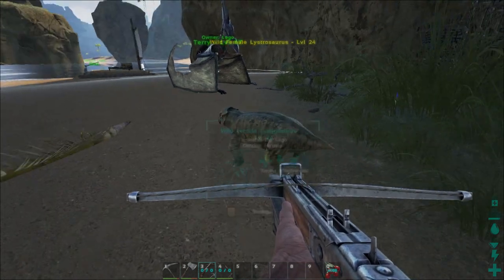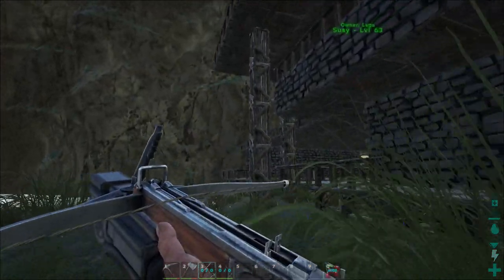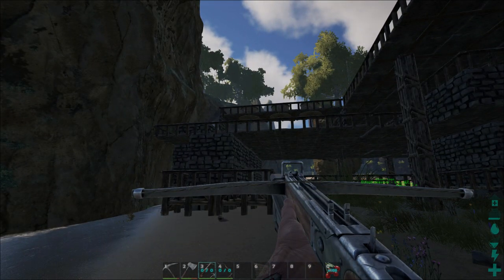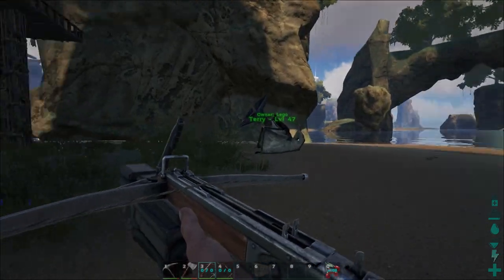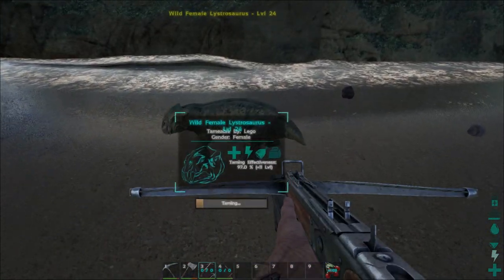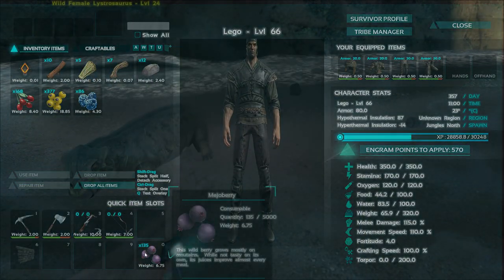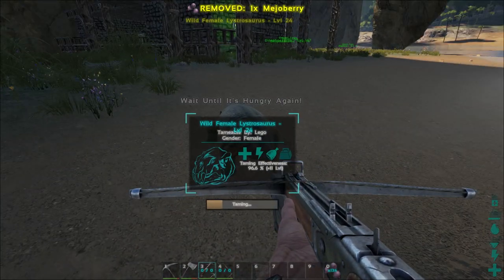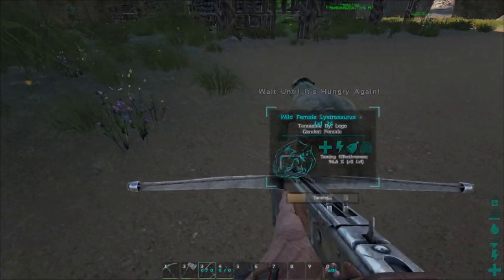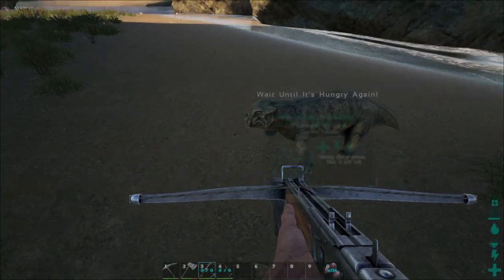The first eat for passive tames takes longer than all the others so we need to wait a bit. Our plants should be growing just fine. We definitely need to get greenhouse glass and upgrade the farm as we go, but getting the basics is important. Let's see if it can eat again — yes. Let's try narco berries — same result, so it probably doesn't matter which berry you feed these guys.